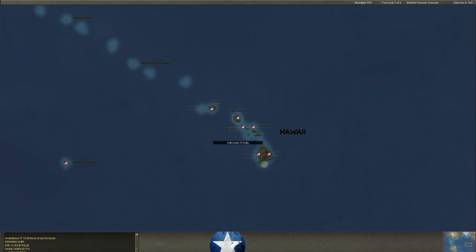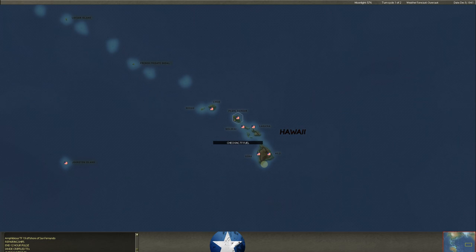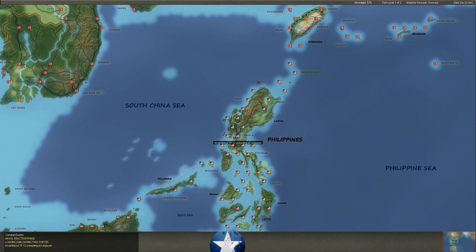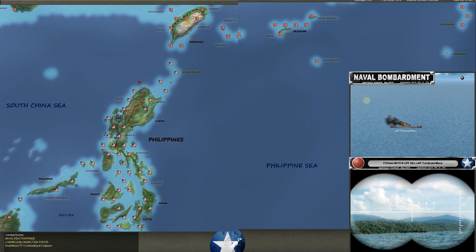Now we're in the night pulse — every turn has two pulses: a 12-hour night pulse and a 12-hour day pulse. We don't fly a lot of air missions at night; that's just not something the Allies did very early in the war. The Japanese have better craft, so they can do it.